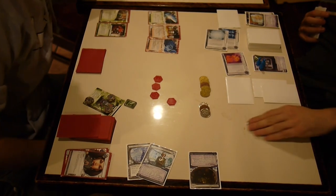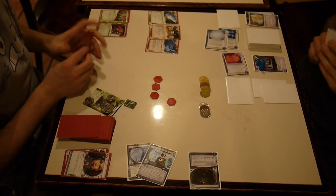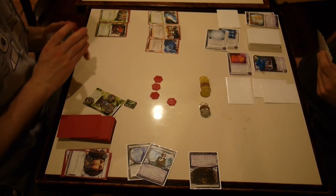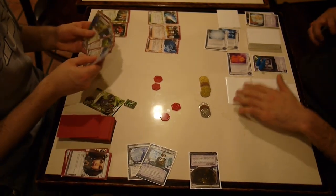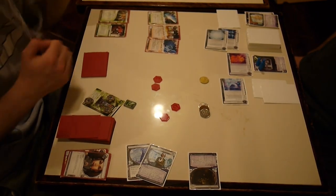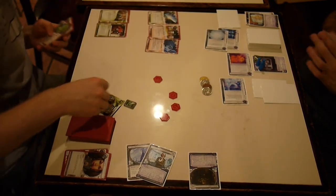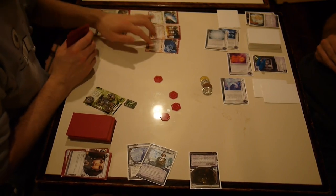Wall of Static — bonk, bonk. Ain't getting in. Bonk, where's your Corroder? Why don't you run HQ? He's just gonna run the remote because I put a new card in there. I got a Bastion — also bonk, ain't getting in there either. And I've still got money left. The power of Haas-Bioroid Engineering the Future.